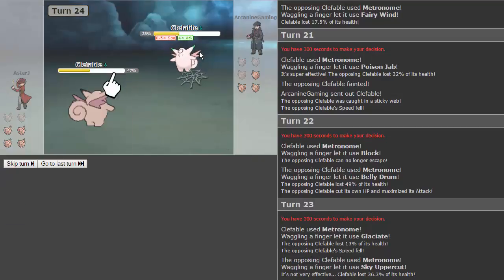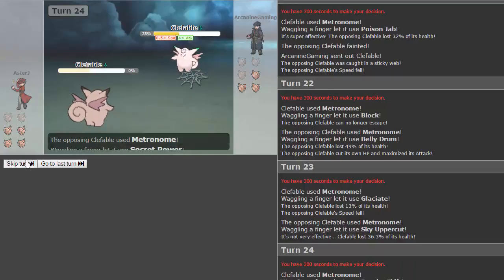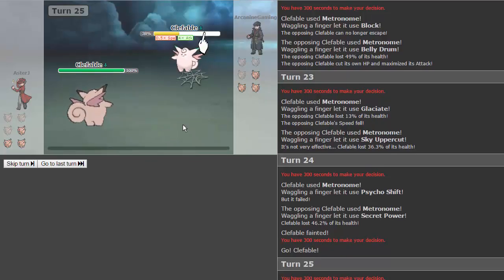He goes for sky uppercut — that actually does a lot even though it's resisted, thanks to his plus six attack. He gets secret power and knocks us out because it's another physical move. Wow, this is a lot closer than I thought it was gonna be. Let's keep going. This is gonna be a really short video, so I might actually extend it to a best two out of three. I don't know what he's waiting for — he just has to click metronome.